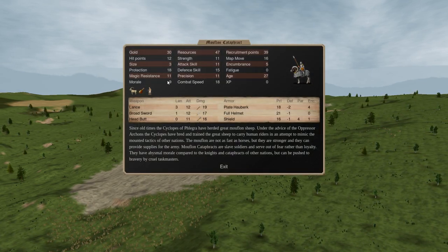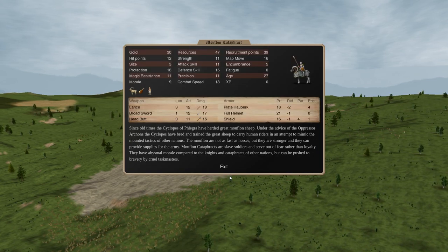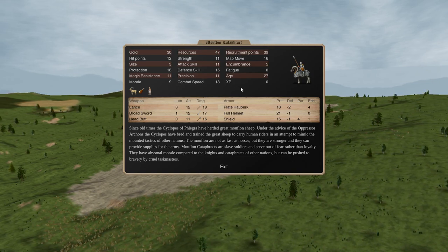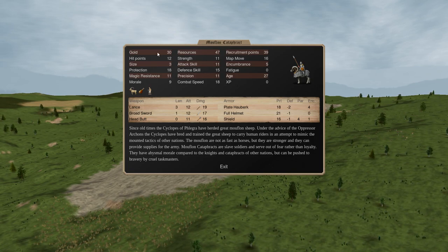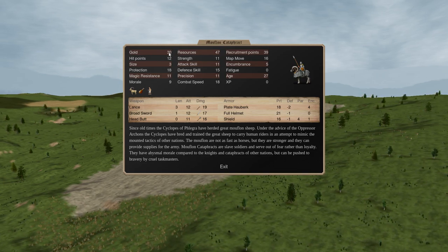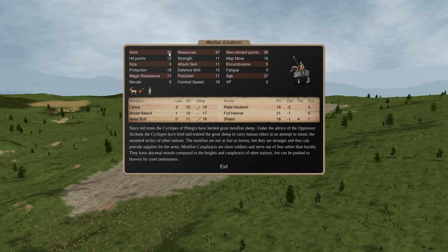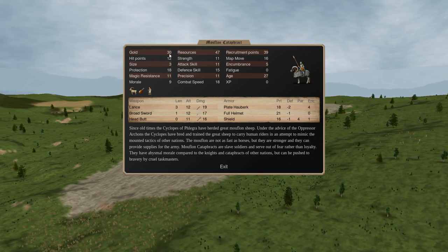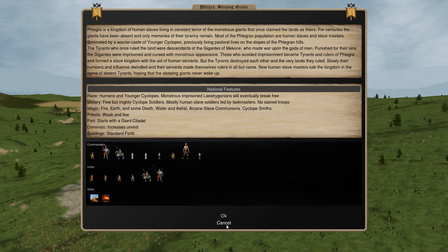Another example: Muflon Cataphracts. They're somewhat worse than Savar and Guard but a lot cheaper - 30 gold and they're slaves so they're paying half upkeep, only 12 per year. At this gold price with half upkeep, you can afford to spam Muflon Cataphracts in a way you cannot with most heavy cavalry. With 18 prot and 15 defense skill, slightly higher than average, they can actually form kind of a core of your army. As Late Age Phlegra, most of your money is going to be going into Lace Dragonian Tyrants anyway since your income is going to be in the toilet from national events and unrest. But even so, Muflon Cataphracts are a very solid investment - mainly because they get a 25% discount over other good heavy cavalry.